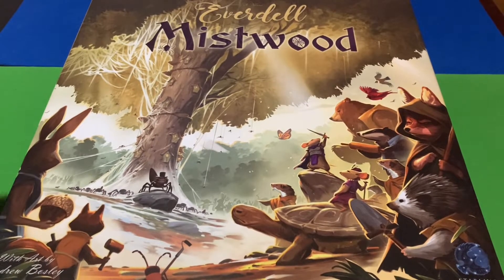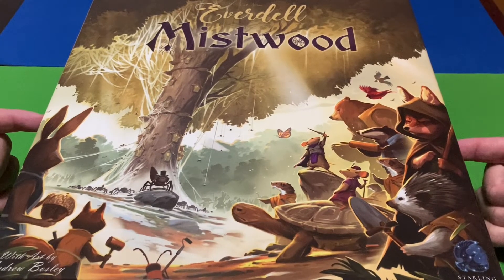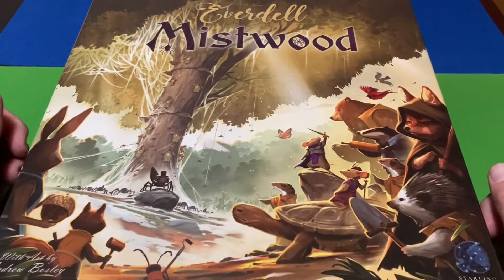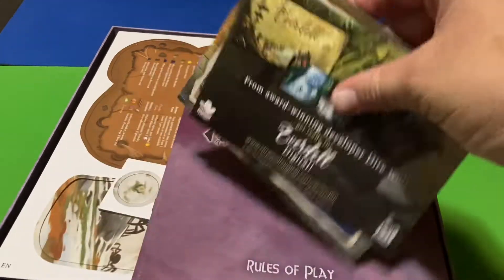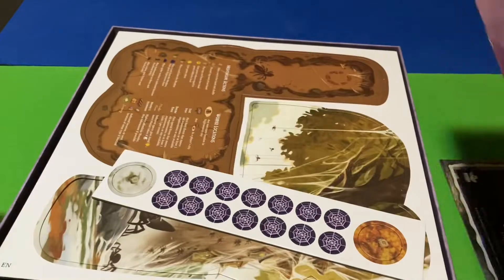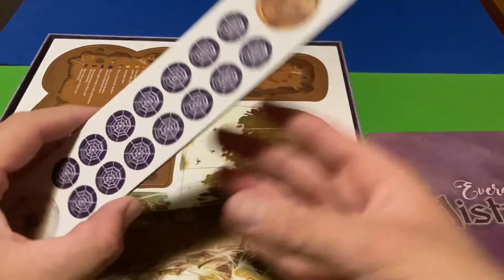Welcome back. Let's go ahead and unbox Everdell Mistwood, now that I've unboxed New Leaf. The artwork is just beautiful — I absolutely love this. Let's see what's inside Everdell Mistwood. We've got the catalog stuff — set those aside — the rulebook, we'll set that aside as well. It's thicker than New Leaf's rulebook, interestingly.